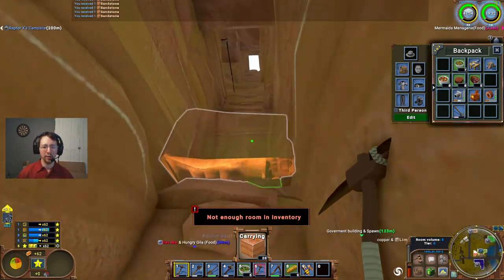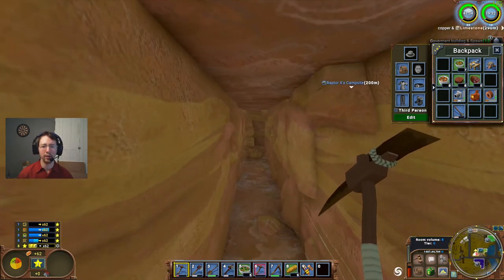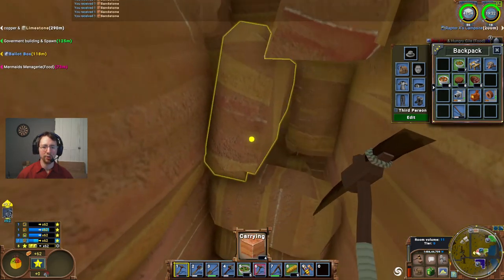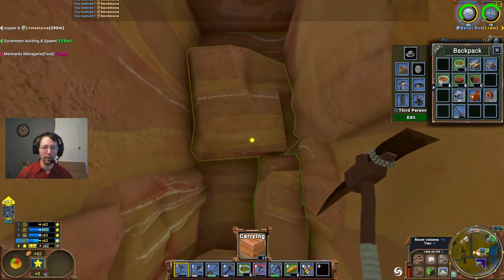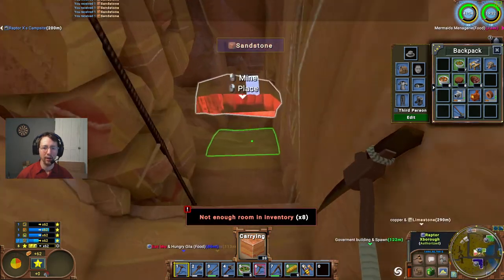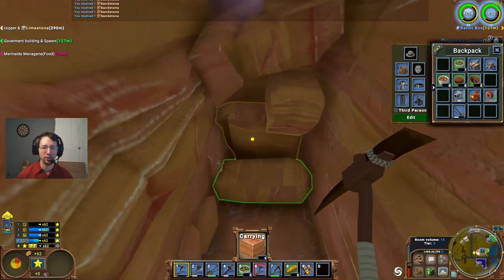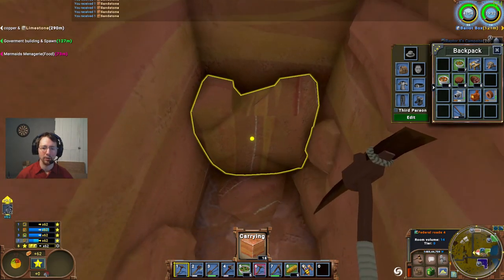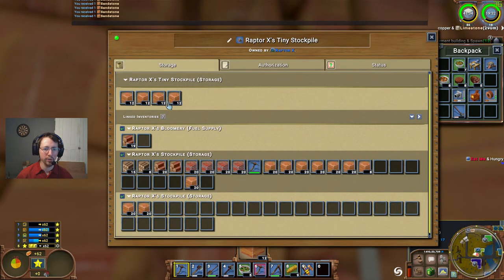Today we're going to try and find some iron ore. I'm down about 20 blocks or so, which is generally where we start to find iron ore. I may need to dig around a little bit or go deeper and do some what I call spider mining, where you basically dig some long shafts and then dig out a couple of parallel shafts along it. I suppose it'd be more of a comb structure, but I call it spider mining.